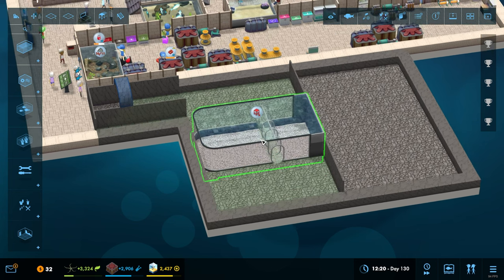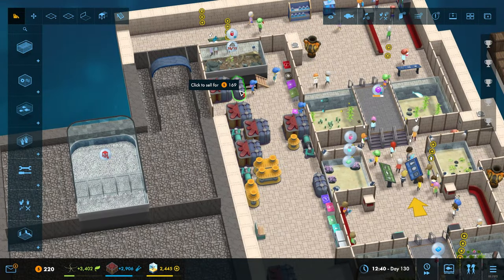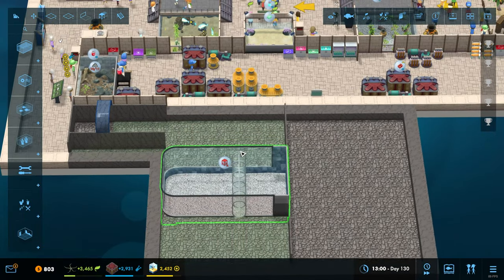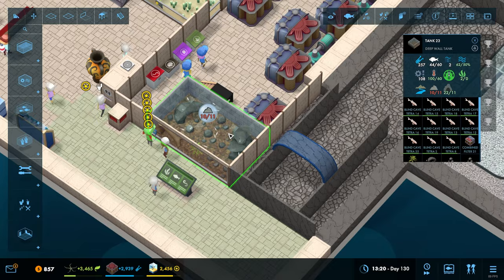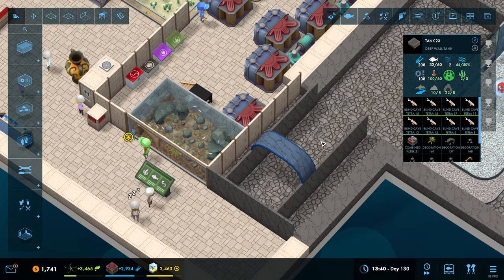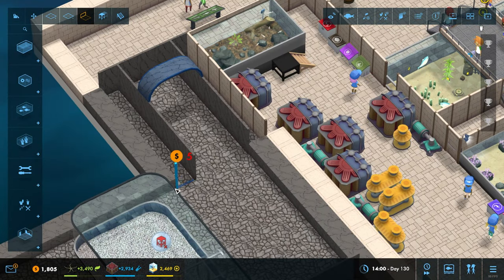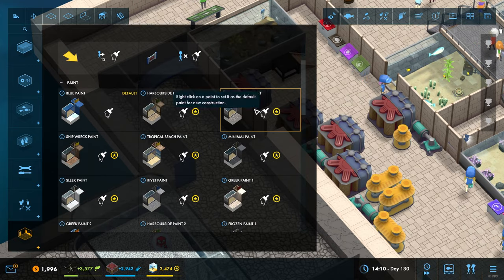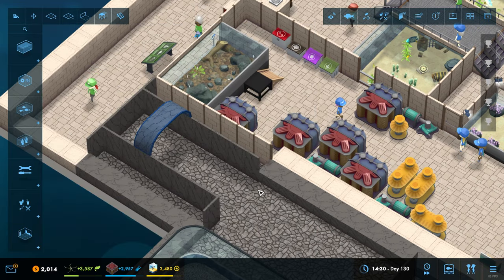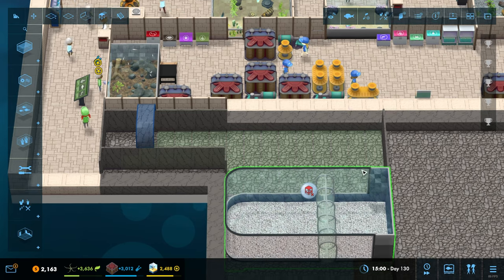That can go in there like that - it almost matches with the floor. The first thing we can do is sell these filters since we're going to need something bigger anyway for this tank. That now needs more. Every time we get a few of those guys that grow up and hatch, they become a problem because the tank is not big enough for their requirements, so that's going to be a slight ongoing problem.